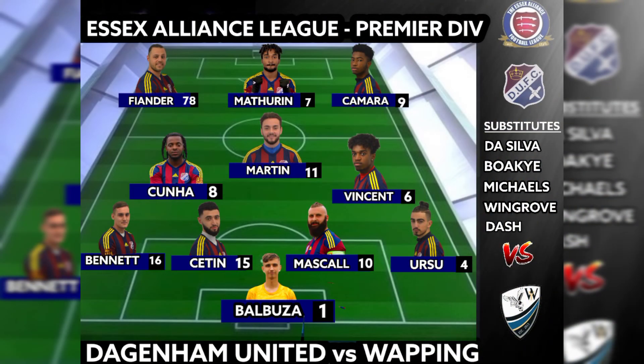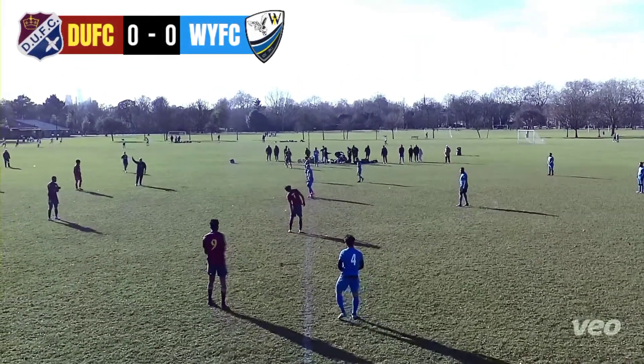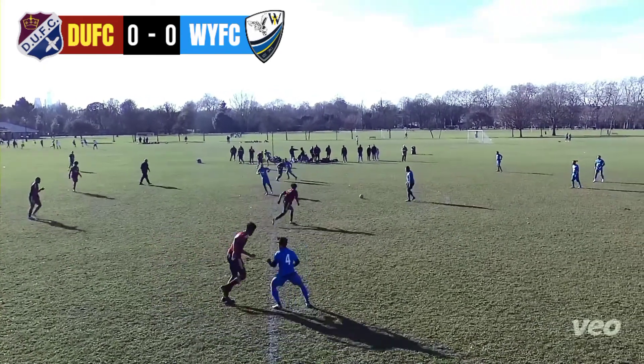Welcome back to some more Dagger United FC action. Today we see the Daggers take on Wapping FC in the Essex Alliance League Premier Division. The starting line-up: Rob Balbuza in goal, a back four of Luis, Youssef, Chris and Marcus, midfield three of Fabio, George and Dane, front three of Charlie, Shaq and Adekeli. Five subs on the bench today, seeing a debut for Josh Michaels and Kane Dash, stepping up from the reserve team.